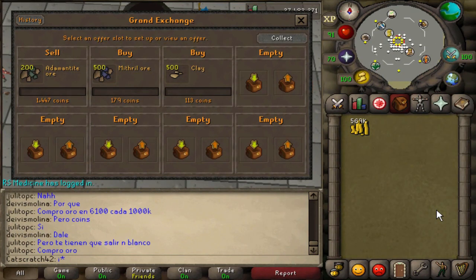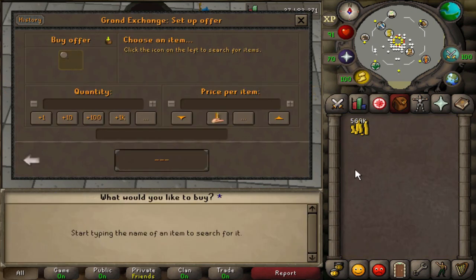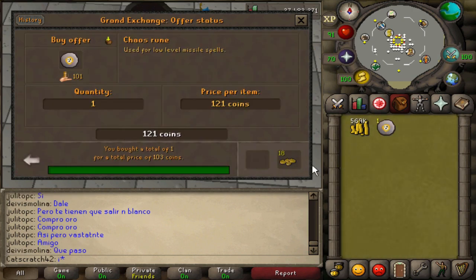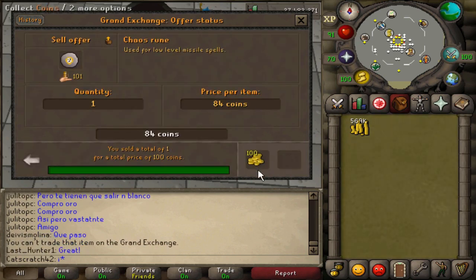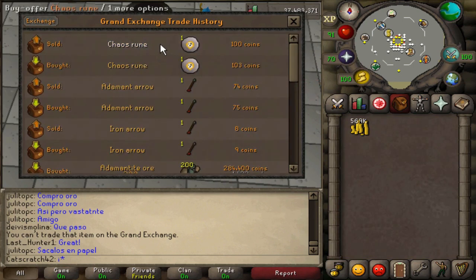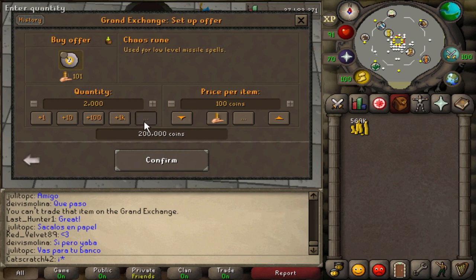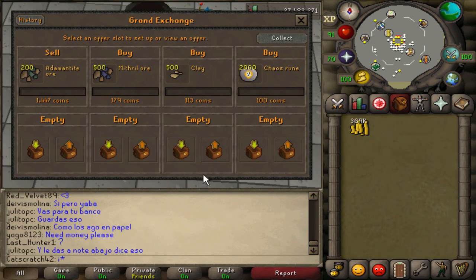Next up is the runes section: chaos runes, law runes, and nature runes. These are probably your best flips in free-to-play — they go fast and margins can be 4 or 5gp, which you can't complain about. Testing chaos runes first: they're safe and the price doesn't jump, though they're not the fastest of the three. Looks like we're getting a 3gp margin on these, which is outstanding. I'm pretty confident that won't drop much.